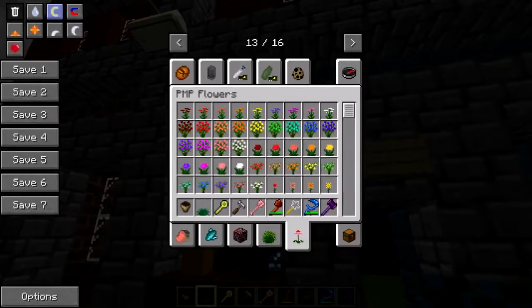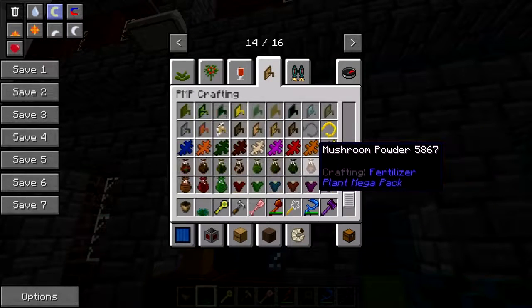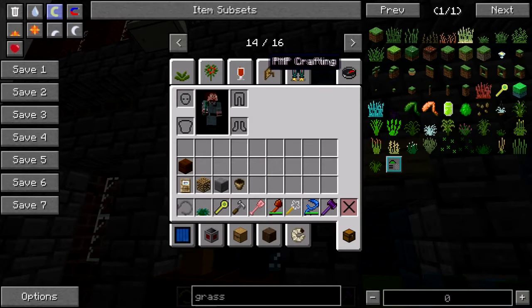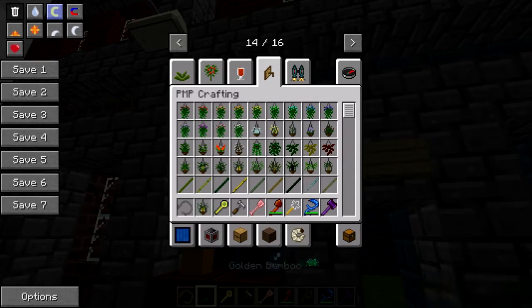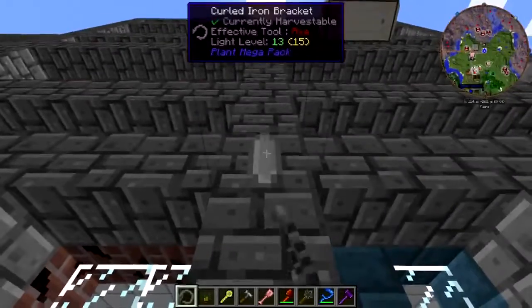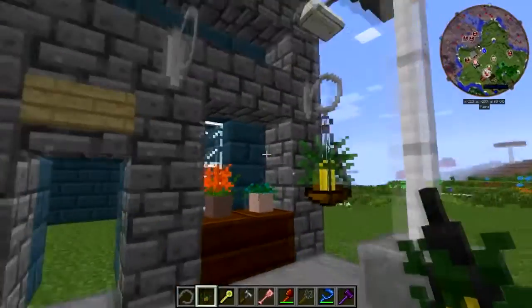How about a couple of hanging baskets? Crafting. There we go. Let's get these iron brackets. Let's get the good ol' lucky bamboo. I'll throw that away. We'll put one here, here, here, and here. There's the lucky bamboo.